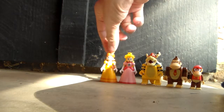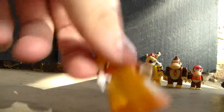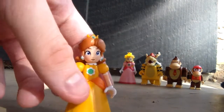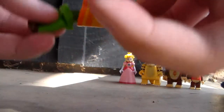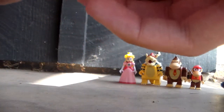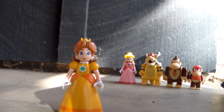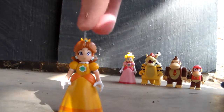Next we have Princess Daisy. She is an awesome figure. Her legs are a bit different — you can't really see under the dress. If you take off the legs from like Fire Luigi and try to put them on her, it looks silly, it doesn't really fit. It kind of fits but won't stay — it's hard to explain. You can't really put legs on under her. But she is a cool figure and she was part of Wave 2.